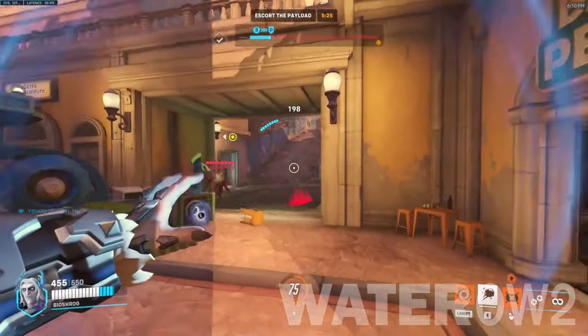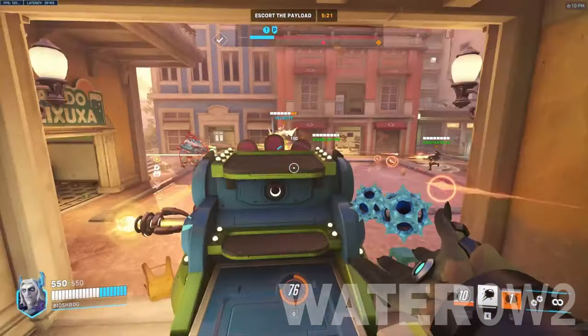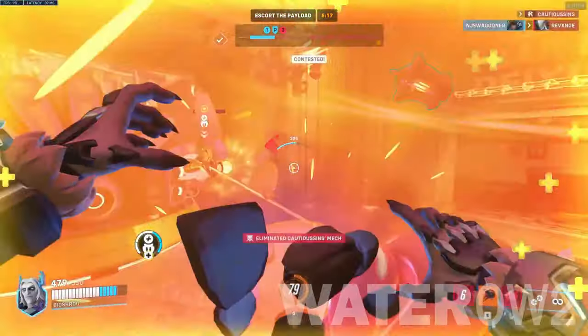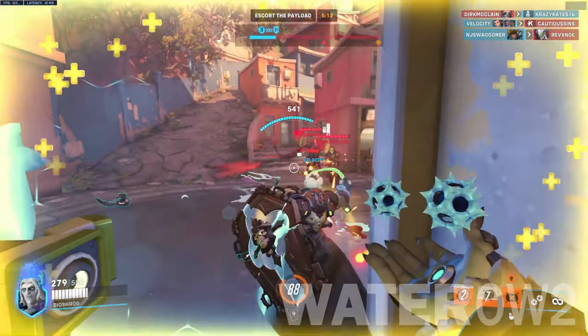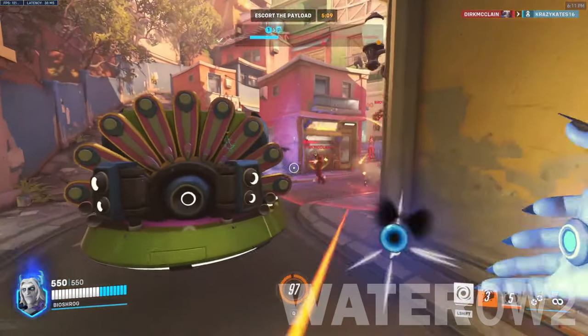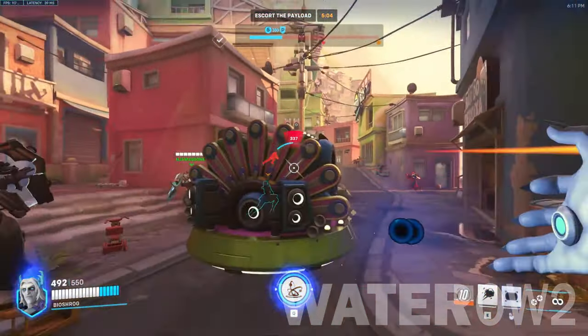Heroes like Sojourn, Widowmaker, and Hanzo are ideal for this. Kinetic Grasp is the ability that absorbs projectiles and transforms them into a shield for Sigma. From there, nearly any damage-dealing hero — whether a tank or DPS — can burn through Sigma's health. This can be more efficiently done with heroes that have more mobility, like Tracer and Genji.